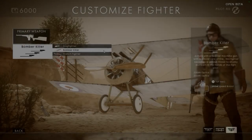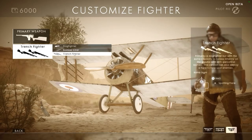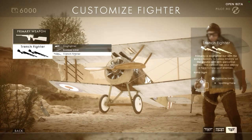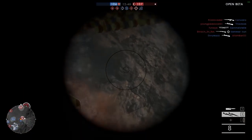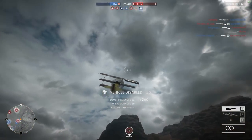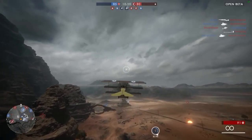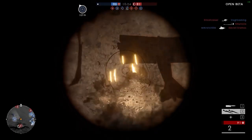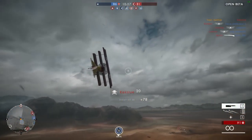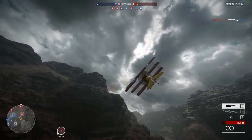Now to the last one: the trench fighter loadout. Equipped with the same machine gun as the dogfighting loadout, it also supports killing ground units more easily with explosive darts — and yes, you can kill or at least disable bombers with these, which is really funny. The darts shatter enemy infantry but have very low splash damage, so you need to be accurate. They're probably the hardest bombs to master. I had a really hard time getting infantry kills — you really need to be on point.